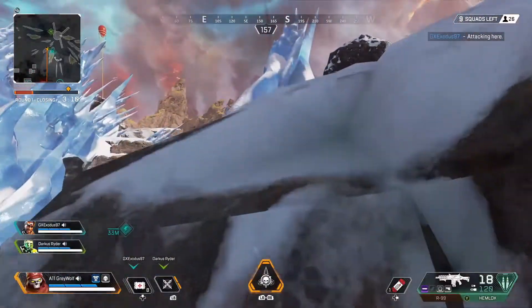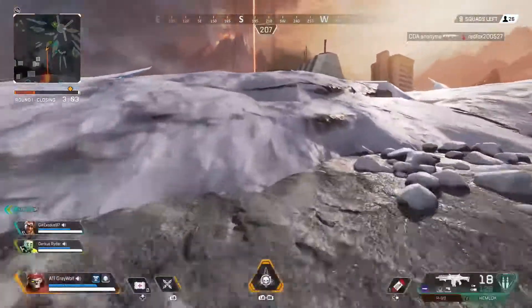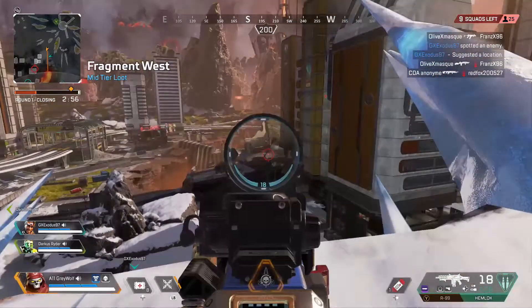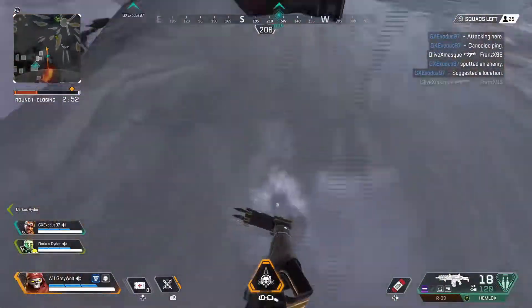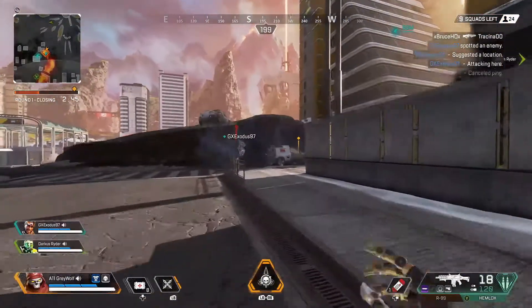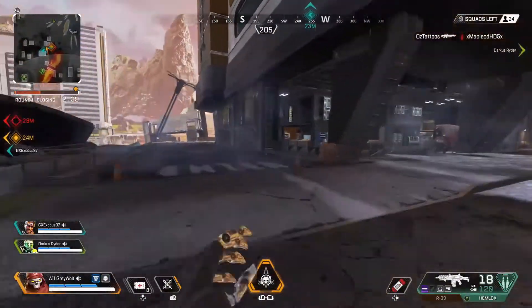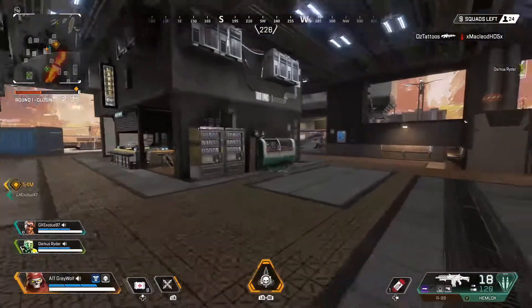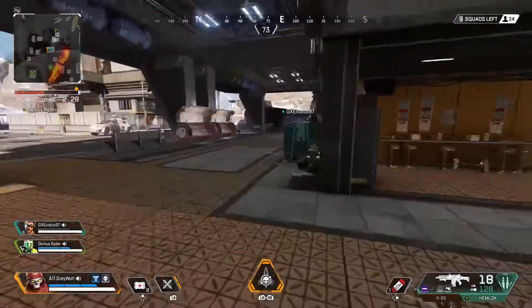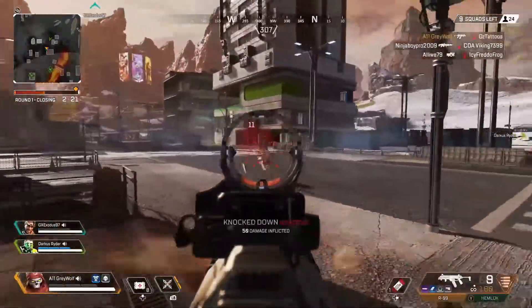I managed to find a Hemlock, which is great. We've gone from Refinery all the way through Epicenter without coming across anybody. So hopefully there's going to be some fighting soon. Teammates have spotted some enemies down here — only 9 squads left, 25 people left. We kind of want to get into that fight now, 24 people left, if we want to get any kills in this game. So let's go. I do like the Hemlock and R-99 combo.